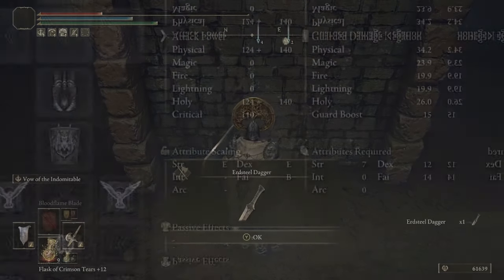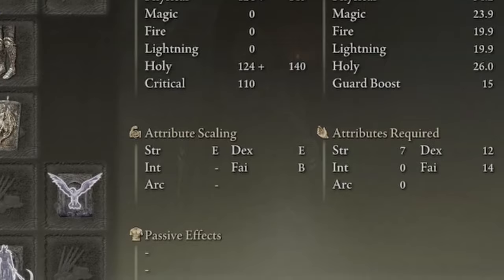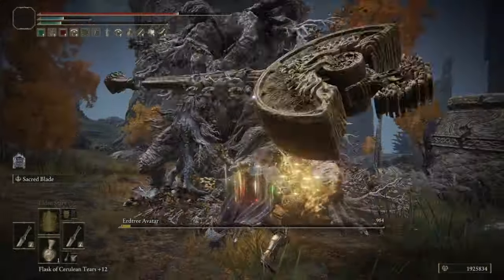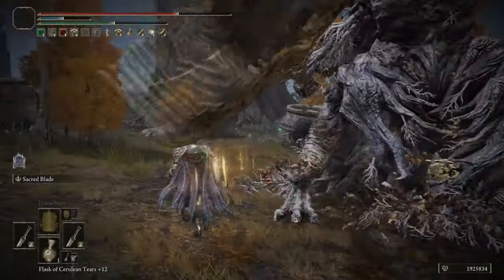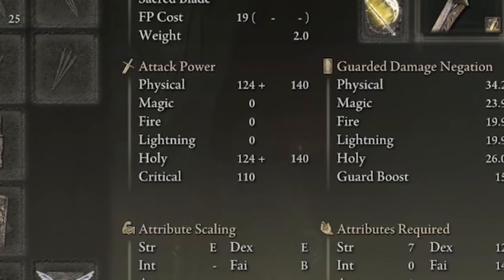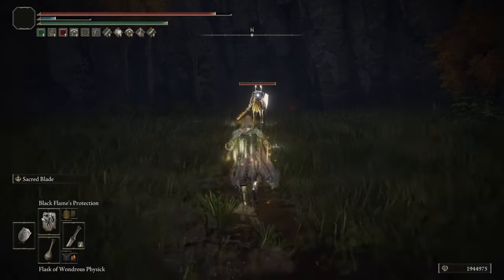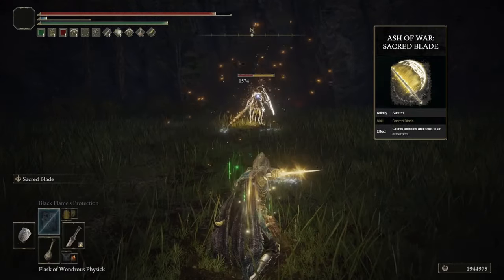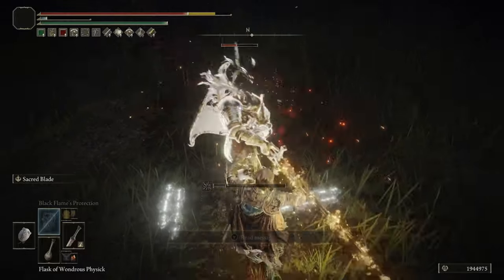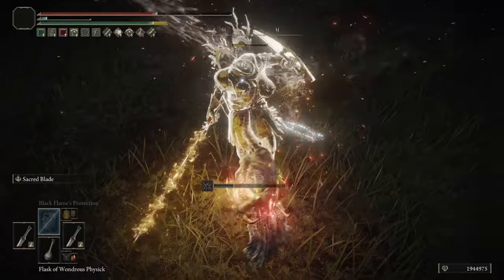This dagger has E-scaling in Strength, E-scaling in Dex, but B-scaling in Faith. Considering we have our Faith all the way up at 70, this allows us to do a lot of damage. Its physical attack power is 124 plus 140, and it also has Holy Attack Power at 124 plus 140 as well. I've also put the Sacred Blade Ash of War on it to give a little bit of range and buff the weapon further with Holy Damage — the synergy between the Ash of War and this weapon is really, really nice.